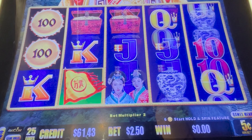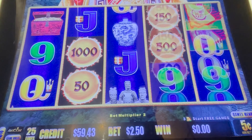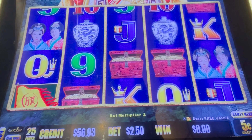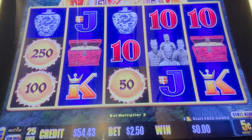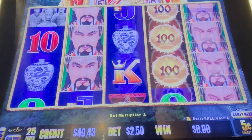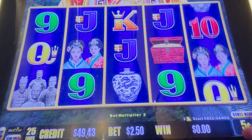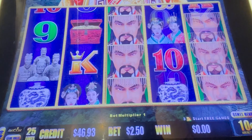Some $2.50 bets. A little something, a little nothing. Come on, big ball would be nice. Big numbers, please. Those aren't big enough for my liking. All right, let's try the 10 cent. Do some $2.50 bets on those.